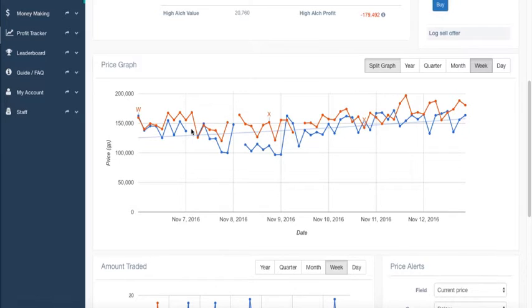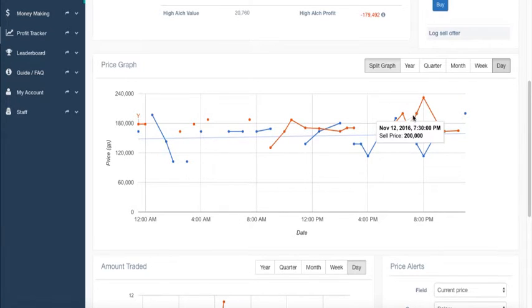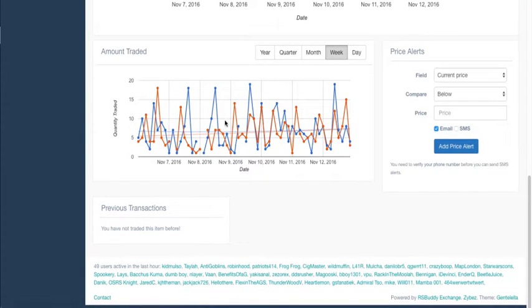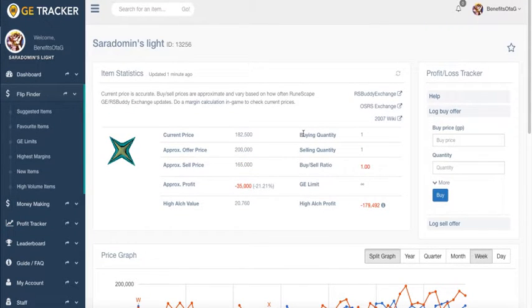With this price graph you're going to notice these fluctuations, which is a good thing if you want that huge profit margin. But you're going to have to realize that with these gaps, you're probably going to have to wait a while. And when you look at this trade volume graph, it's just going to further prove that — you're going to notice that only maybe 2 or 3 of these are being sold at any given point in time, so you're not going to be able to flip this very quickly. If you do flip something like this, keep some other slots at the Grand Exchange for your faster flips.